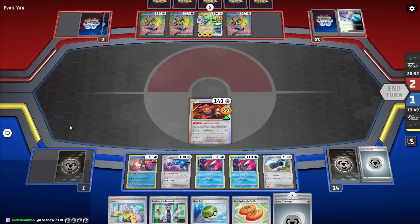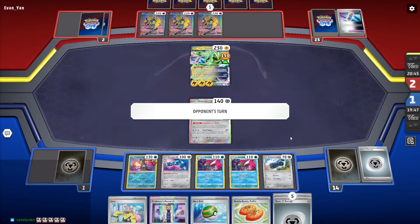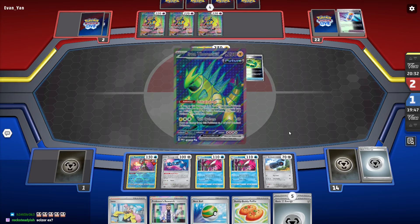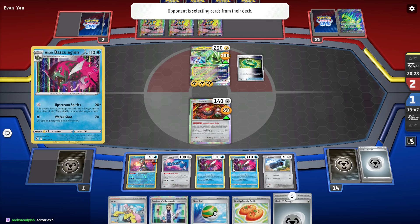I can't sing Basculegion's praises enough. But it's not that Basculegion's better — they go toe-to-toe. They pair well together. They're like peanut butter and... Scizor is not good in this deck because it's another Stage 1. Scizor would be good if you cut out the Basculegion, but then you don't need Heatran, you don't need Matang.